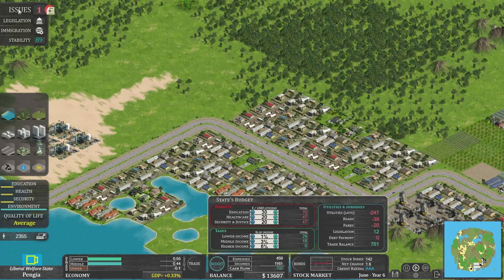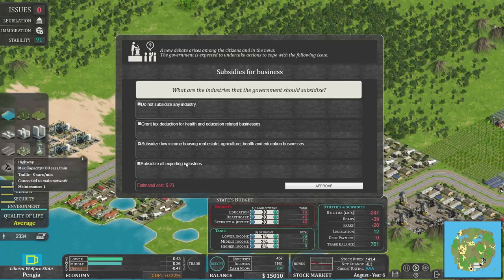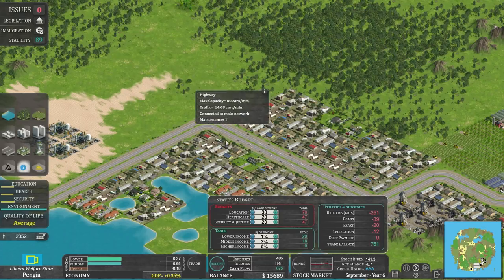Another issue: what industries should the government subsidise? Options: don't subsidise anything; grant tax deductions for health and education businesses; subsidise low income housing, real estate, agriculture, health, and education businesses; or subsidise all exporting industries. Subsidising is basically the government giving them money to prop them up. I'll go for low income housing, real estate, agriculture, health, and education — it might help health and education and give agriculture a boost. Lower income don't like it much; middle income are over the moon; higher income are slightly happy; budget impact is marginal.